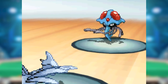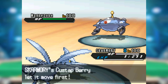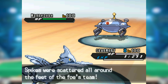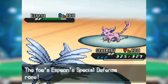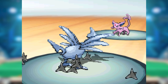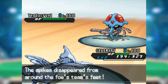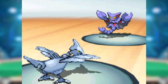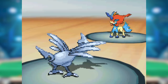Skarmory's most interesting Gen 5 innovation was a lead set utilizing Custap Berry — a pinch berry that grants priority on the next move when activated. Combined with Sturdy, this set could guarantee getting up both Stealth Rock and a layer of Spikes. However, Magic Bounce users like Espeon and Xatu would ruin that strategy, and rapid spinners like Starmie and Tentacruel still threatened it with special moves. Gyarados and Gliscor could lure Skarmory out and Taunt it, and Magnezone remained a consistent threat. Still, the pros outweighed the cons and Skarmory stayed comfortably in OU.